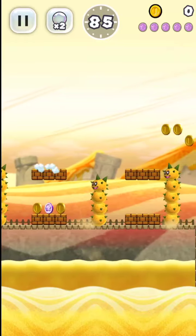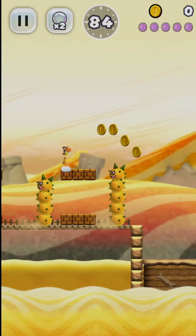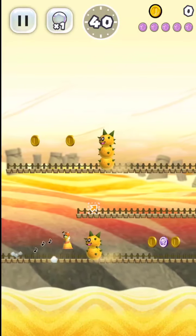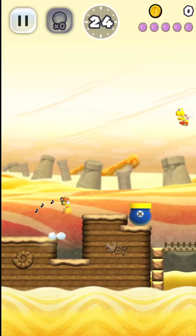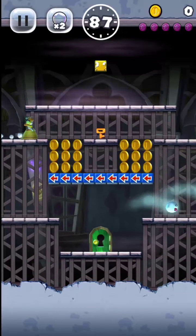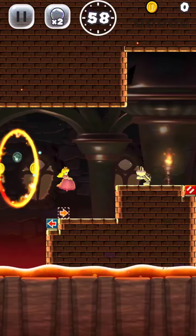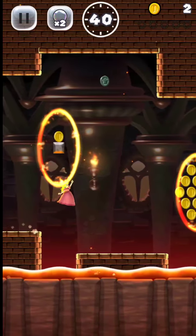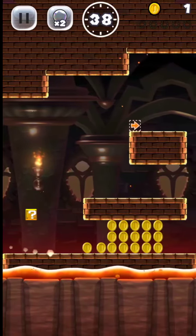5-2 was actually really entertaining and a really satisfying puzzle in terms of both concept and execution, requiring some precise movement to get around every last coin. 5-3 is another ghost house level with an impenetrable barrier of coins. I went into 5-4 hoping to continue the pattern of every boss level being a big fat zero, but these coin-filled rings of fire were that dream's downfall. How insulting.